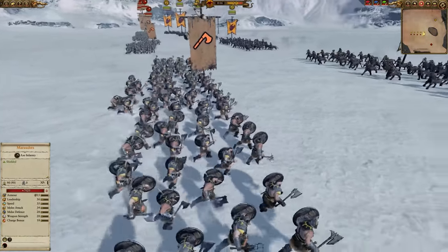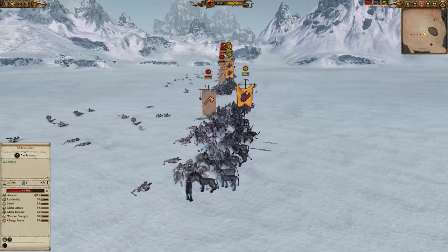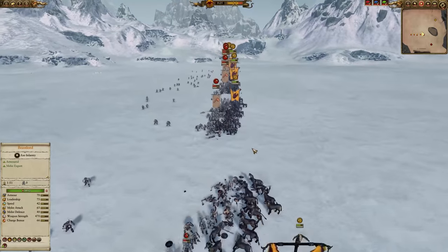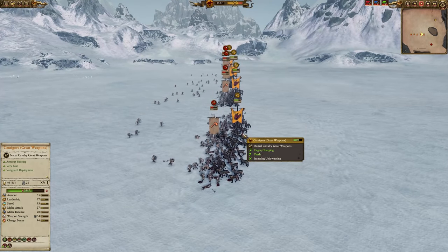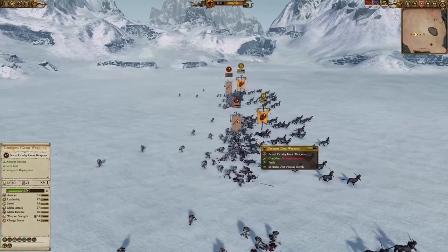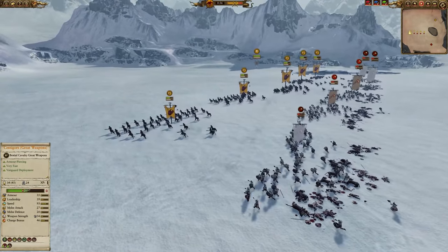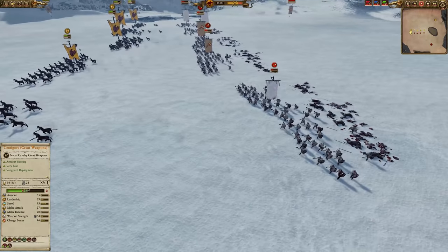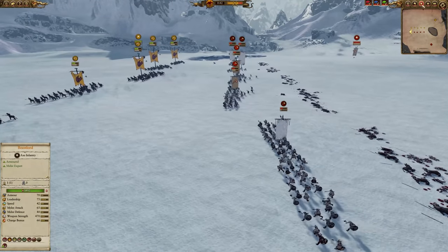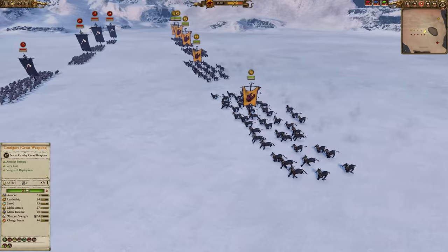How about some Centagors? Lightly armored, generally don't do too well being charged - let's face them against Chaos Marauders on the old patch. They're quite a lot down, nearly half health already from a low-tier unit. Chaos Marauders aren't the strongest but they can hit often with decent melee attack. Still, Centagors cost way more than them, so they should not be taking this kind of damage - not a great exchange for them.